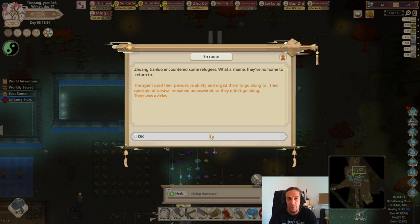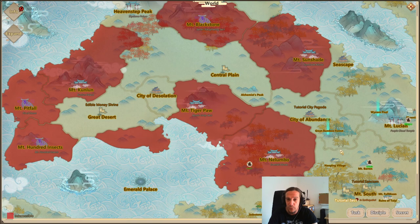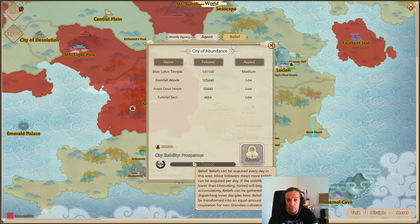My abbot people get events where I could use Spirit Stones if I only had some. We would get some followers to begin with if I had Spirit Stones there, but we can't change it for now. Mount South is slowly gathering belief, and City of Abundance is growing too.